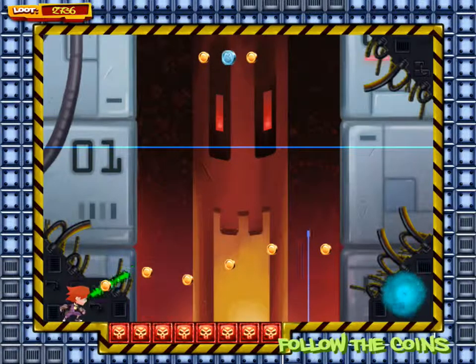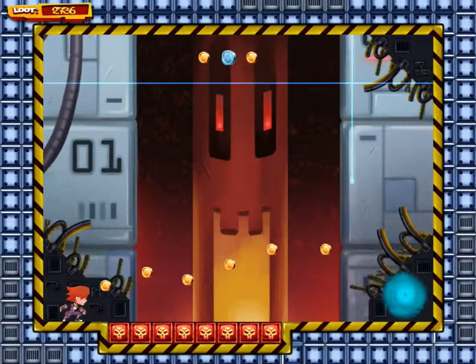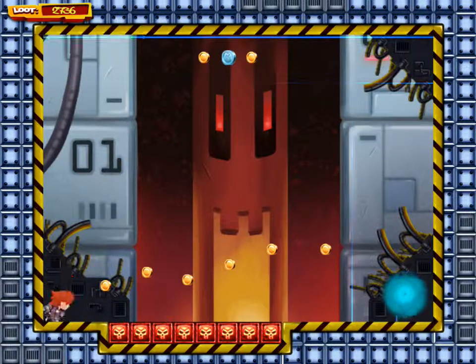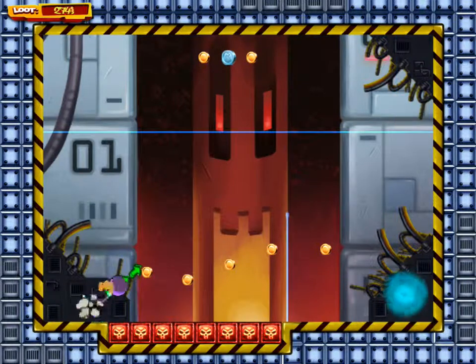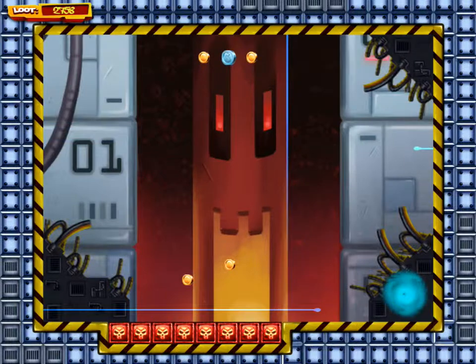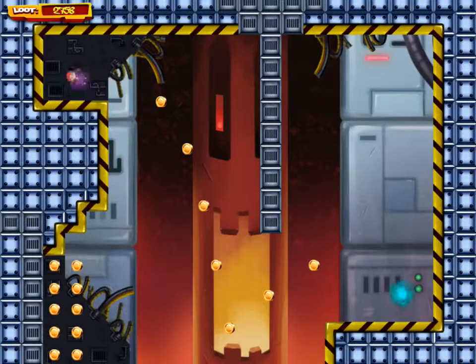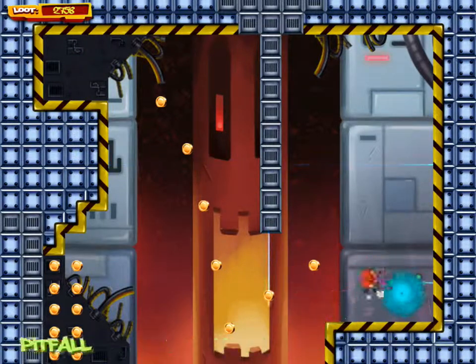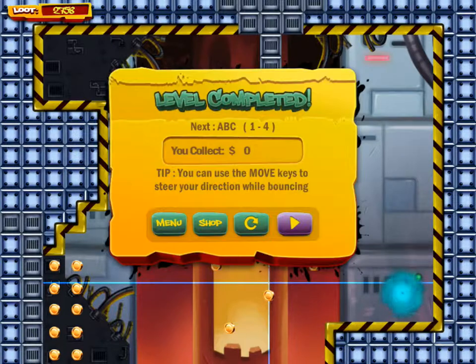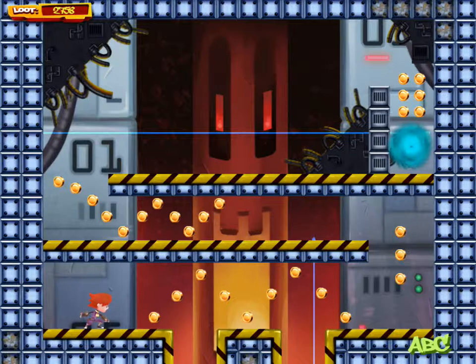Gold coins are what you're trying to get to purchase your upgrades — that's your loot. Basically, the game starts you somewhere on the level and you need to get to the wormhole on the other side. There's no story and it doesn't tell you any of that stuff. I'm not going to try to get all the coins since this is just a quick gameplay video — you'll see the difficulty ramp up.